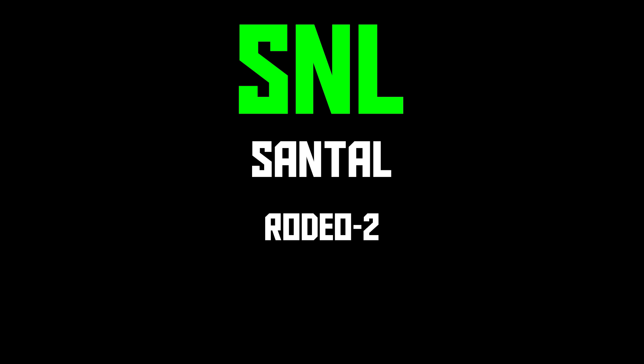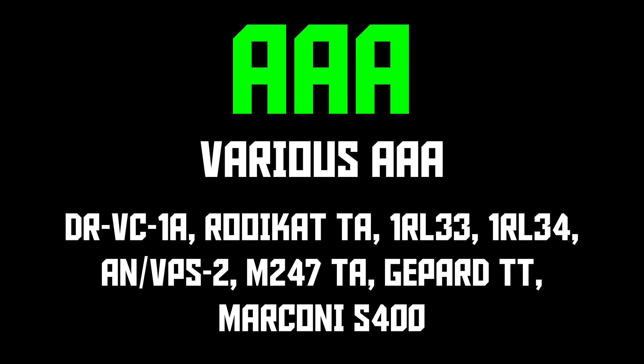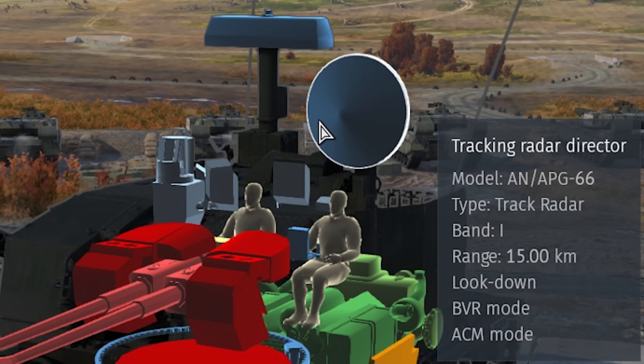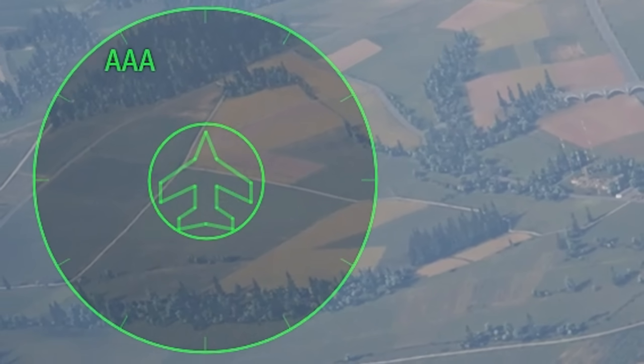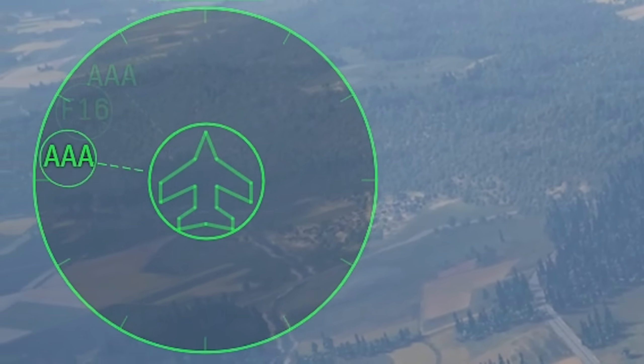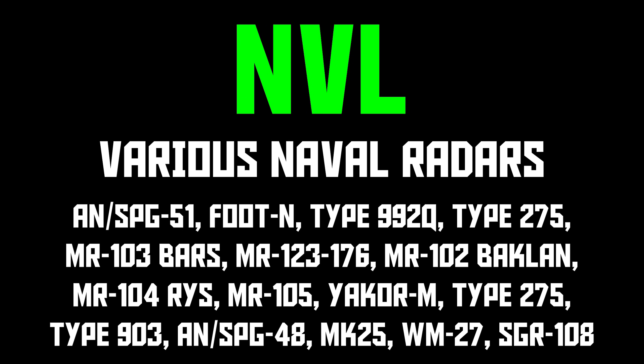SNL is for Santel. AAA is Anti-Aircraft Artillery and has all sorts of ground-based radars in its list. The only notable exceptions I can think of are the Automat radar, which is missing from the list and shows up as a question mark, and the M247 Sergeant York, which uses an APG-66 for its tracking radar. The APG-66 is of course an F-16 radar, so for the M247 you'll see AAA for the search radar, and if it locks you with the track radar, you'll see F-16 on your RWR. NVL is naval and is just an enormous list of ship-mounted radars — you probably won't see these outside of a custom battle unless Gaijin starts adding ships to ARB as AI targets.